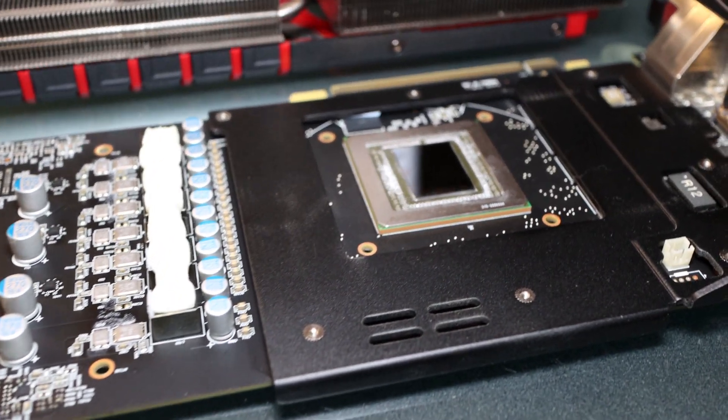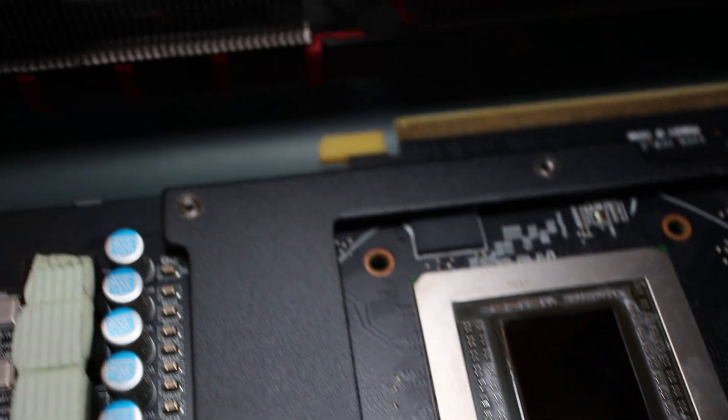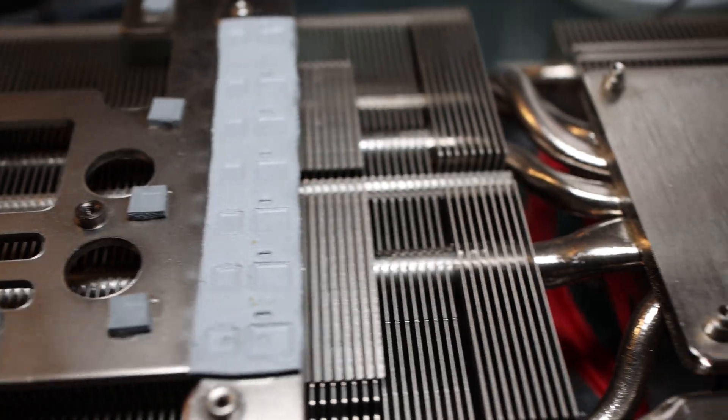During testing the 390X frequently reached 94 degrees Celsius, at which point it would start to throttle slightly — dropping below the boost clock of 1080 megahertz, sometimes down to around 1030 megahertz. It didn't affect frames too much, but 94 degrees is still pretty hot. Do keep in mind I applied fresh thermal paste and cleaned it out with compressed air before testing, so this is about as close as you'll get to how it performed new.